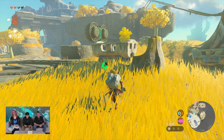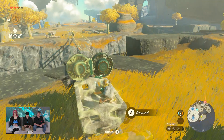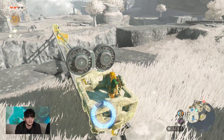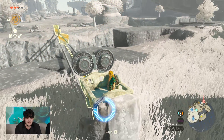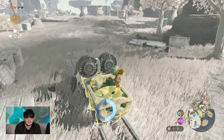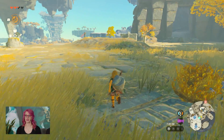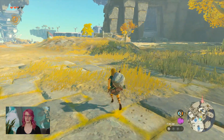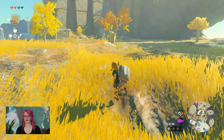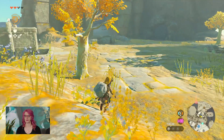And important Korok seeds too. Actually, I'm going to use this chance to use Recall to go back. It is nice that you can just follow exactly the path and go backwards. You can see the path before you commit to it. So if you cast Recall on something and then see, oh wait, that's not where I want to go, you can cancel it earlier. It's super helpful.